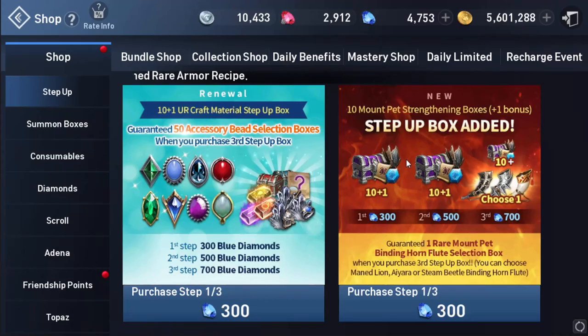The next addition is new items in the shop. Very exciting — from this bundle pack, you will get a Mouth Bear selection chest. Let's check out what we can get from this chest. I'm going to try it.